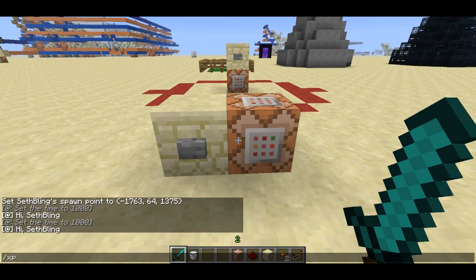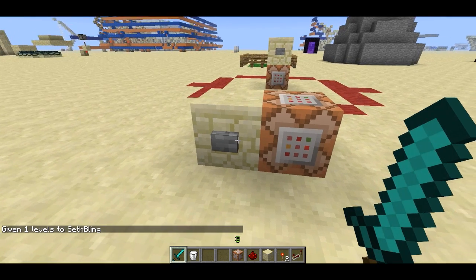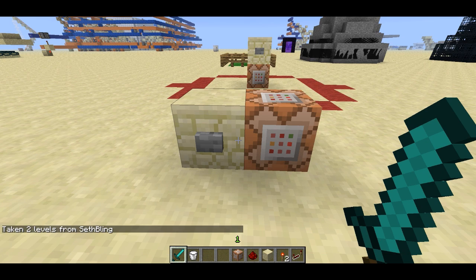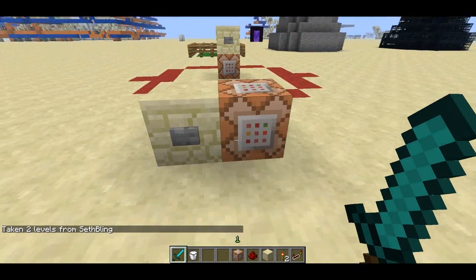There is a new command - you can do XP, and instead of giving yourself 1 XP, if you put L, like XP 1L, you can give yourself a level. Now I'm level 3, so it's not going to say hi to me anymore. You can also give yourself negative levels, or give any player negative levels. Taking 2 levels from Sethbling - now I'm level 1, I still shouldn't get it triggered - nope.